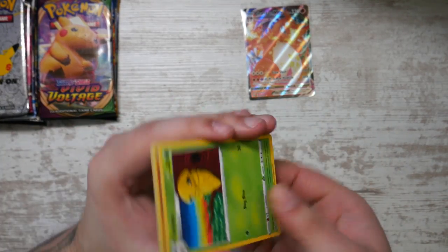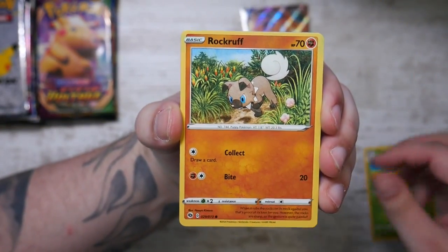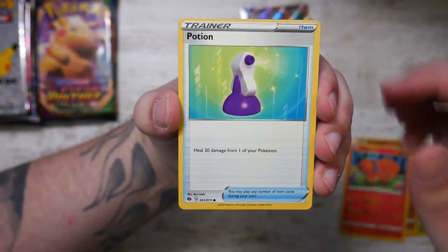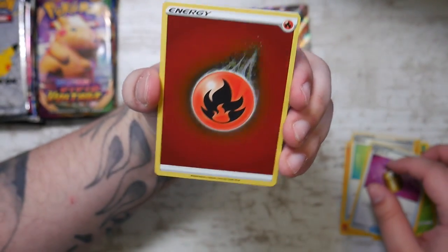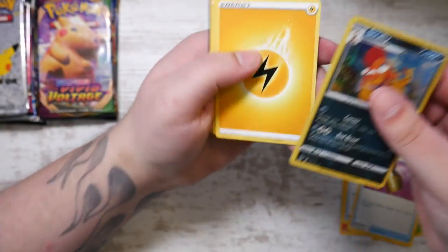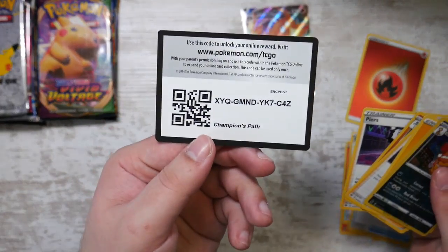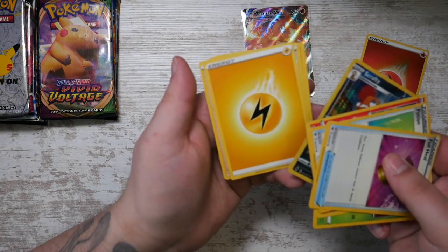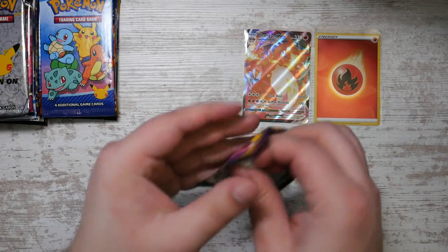Let's continue on with Champion's Path. I haven't really opened much of Champion's Path or many of these earlier sets at all, so this is actually kind of nice. We have a holographic energy - never seen that before - and a holographic Crafty. That appears to be a secret rare or an additional pull, because we got the normal energy too. Goes well together with the Charizard.